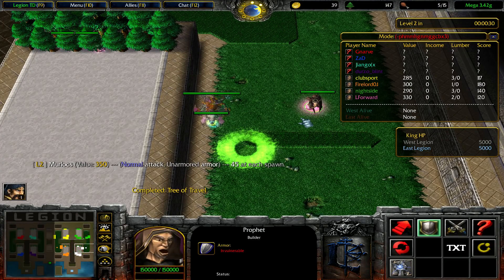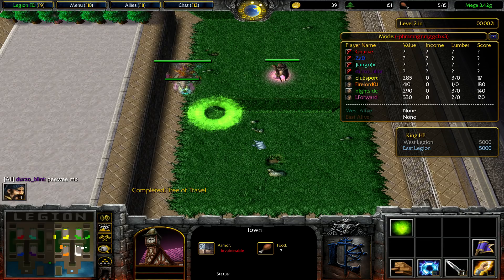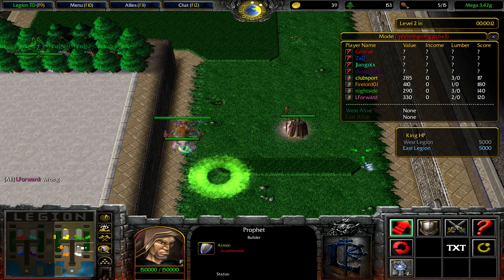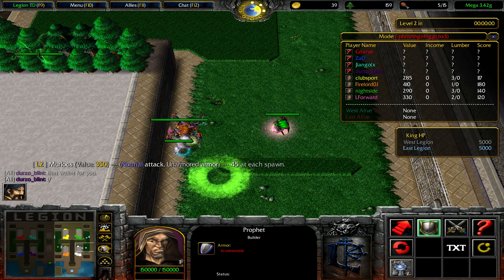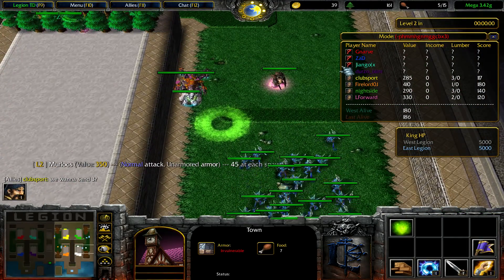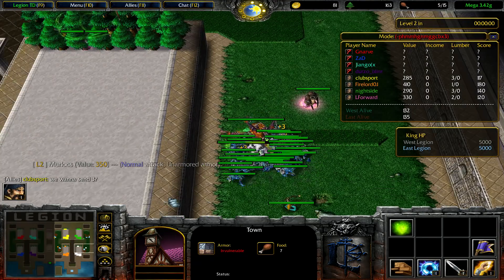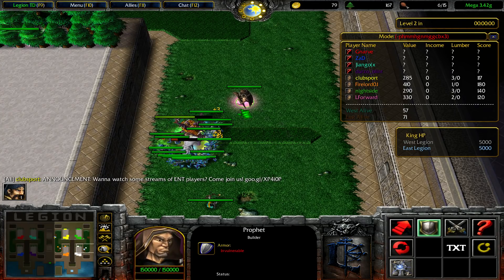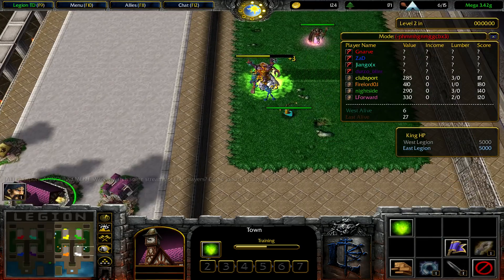And then we got tier 4, which is a very complicated unit. The un-upped version has something like - it steals attack speed from some units. And the upgraded version does that too, but also opens a zone where all other Time Stealers have even more attack speed. It's like a different version of the Lord of Death but costs more than 300 gold, so it's not something you can start with. But it also summons stuff.